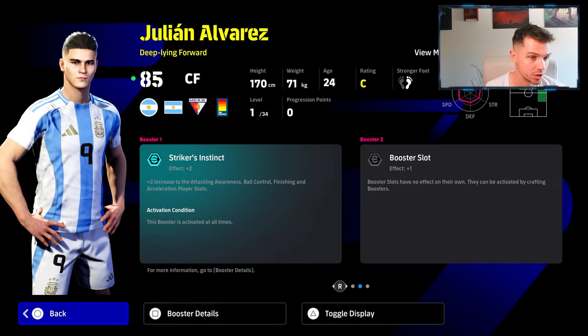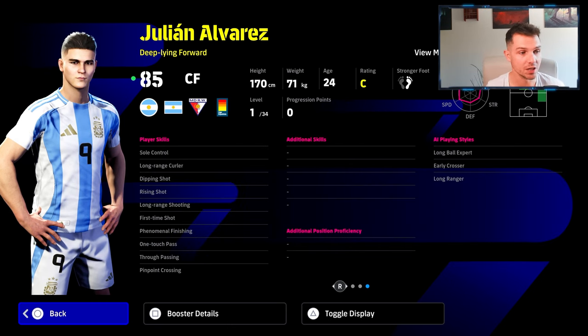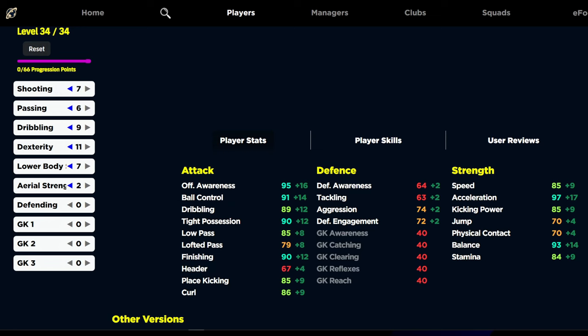Obviously he's playing with Atletico Madrid now. Strikers Instinct, I'll have it up on the screen what booster I'm going to finalize on him. It's a lovely card, you will have to train up a little bit with him. But he does have a really, really nice card here. It's a very tasty card — 7, 6, 9, 11, 7 and 2. And we're probably going to throw on the technique booster as well on this card, and that's going to give us 90 dribbling, 91 tight possession.